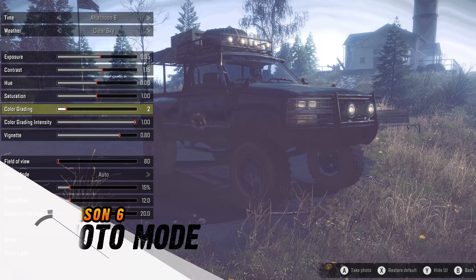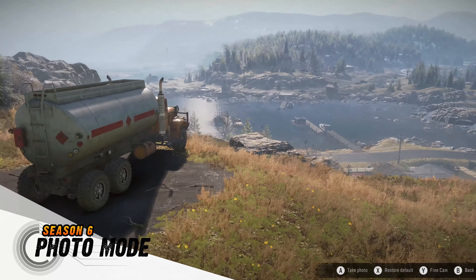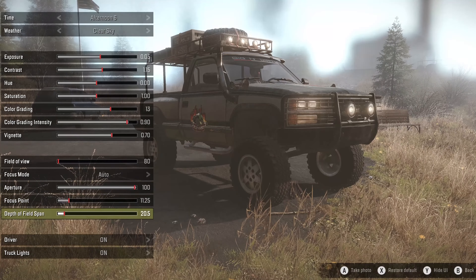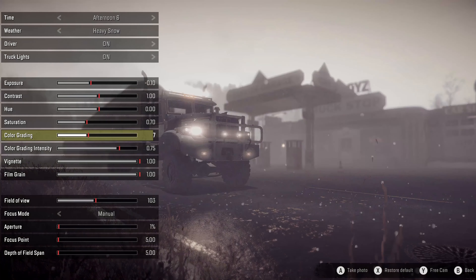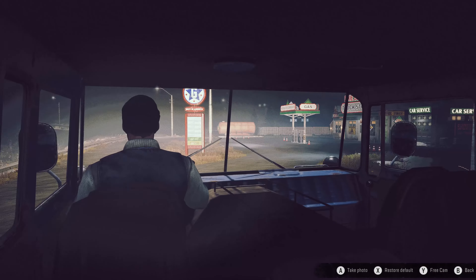Secondly, Season 6 introduces a brand new photo mode, which grants access to a unique free-cam setting. Photo mode allows you to adjust focus, aperture, bokeh settings, and you can even change the weather and time of day. Experiment and show off your customized trucks and creativity online. We can't wait to see what you can all come up with.